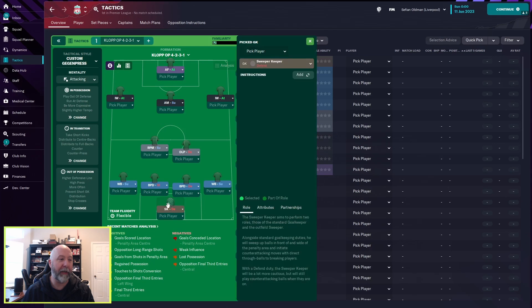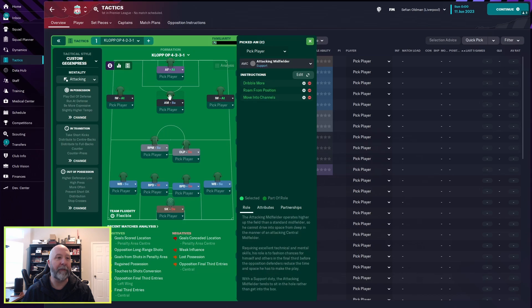The tactic right here: sweeper-keeper in defense, wingbacks on both the left and the right in support, ball-playing defenders in defense on both sides, a roaming playmaker in support on the left, a deep-lying playmaker in defense on the right, two inverted wingbacks in attack, an attacking midfielder in support, and in front of him an advanced forward in attack.